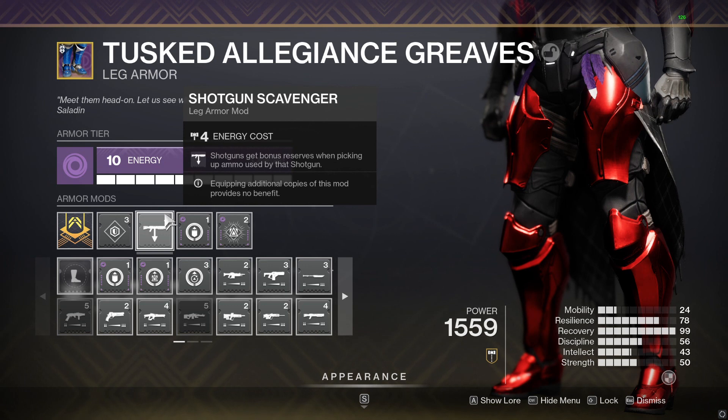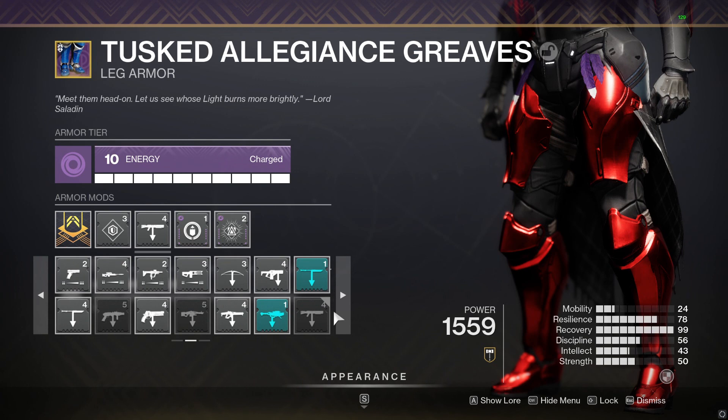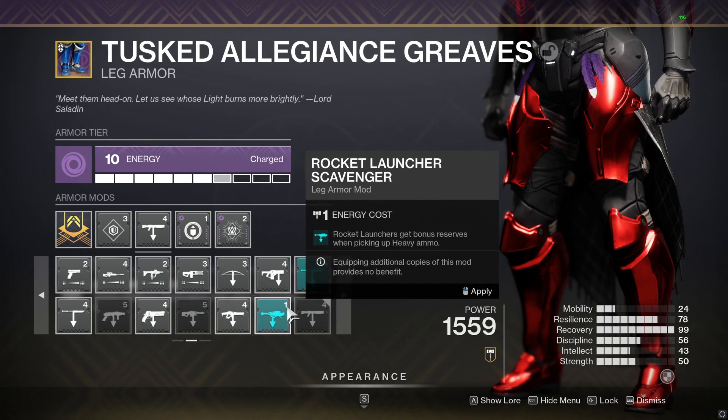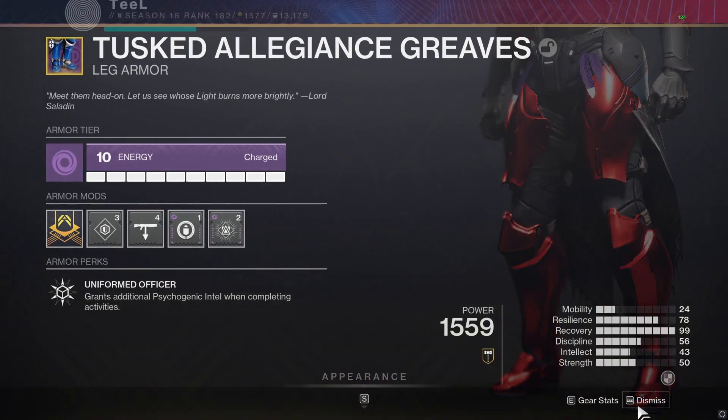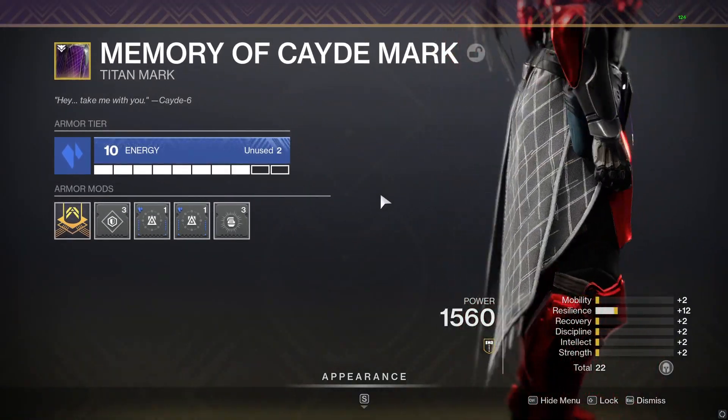I'm running a slug shotgun for my special weapon, so I have Shotgun Scavenger on — but if you're running a rocket, you want Rocket Scavenger, or if you're running a linear fusion rifle, you want Linear Fusion Scavenger. All that is good stuff. On to the class item.